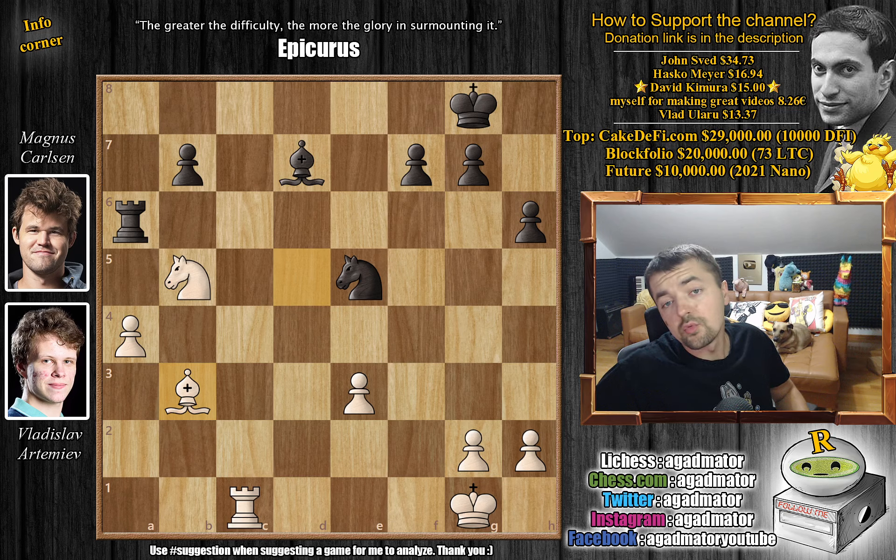Hello everyone and welcome to round four of the Meltwater Champions Chess Finals. It's Vladislav Artemiev versus Magnus Carlsen, and we're not only going to show one game - we're going to show one game plus two parts of two other games. So we're going to skip game one. Game one between the two of them ended in a draw. Not a lot happened there - it was a fine game, but nothing out of the ordinary.